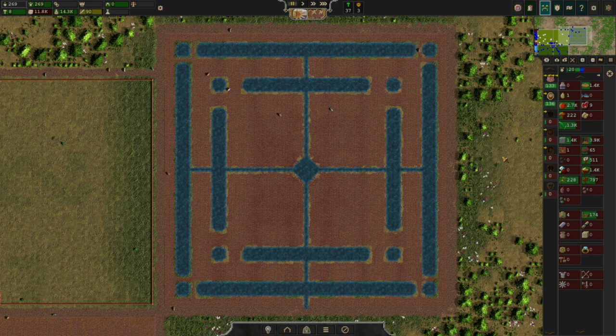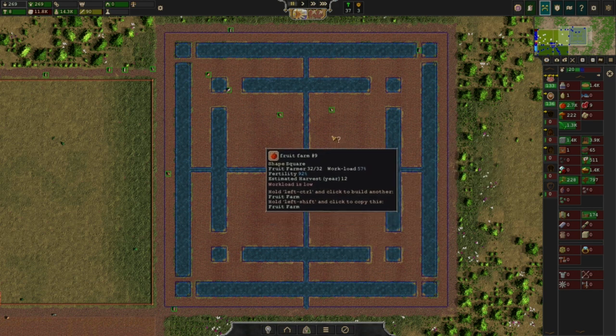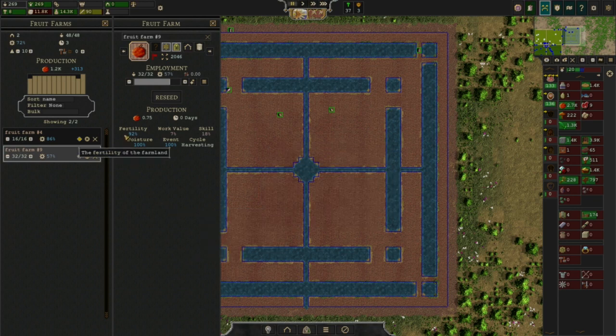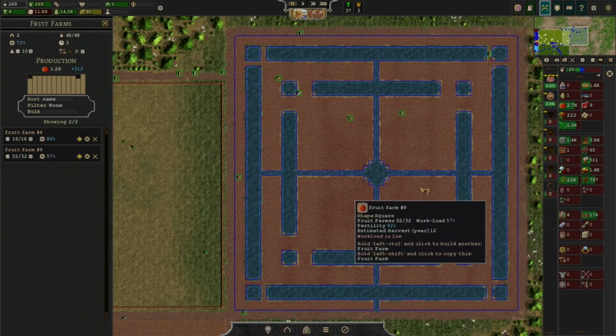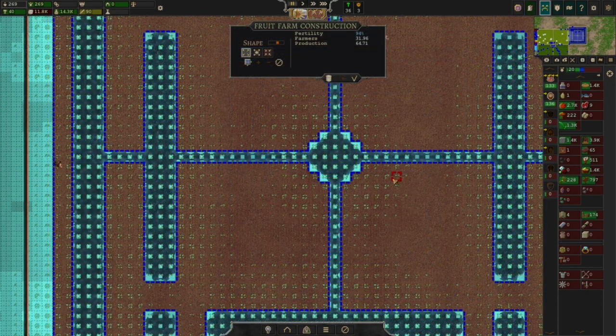And you can see the result here. This is the pretty version. I will show the baseline fertility of this area in a second. This fertility is 92% — it looks rather nice, the pattern. It's optimized to its maximum size up to one square. You can see here you can add one more square, but then the shape doesn't look right, so we're going to leave the square off.